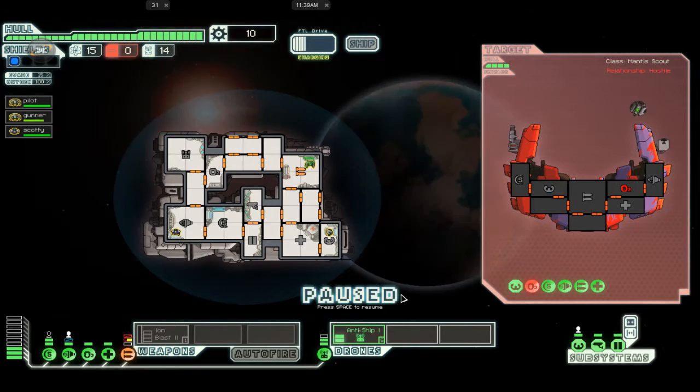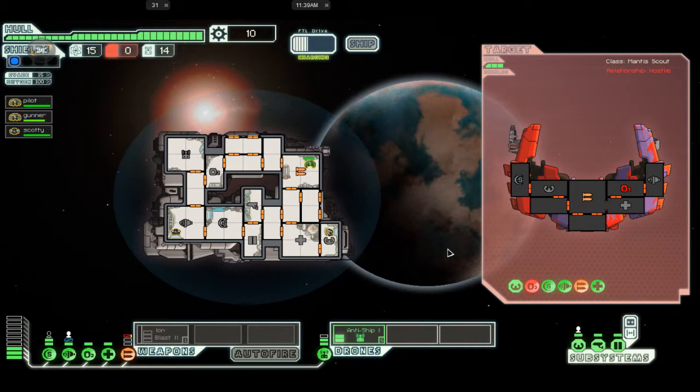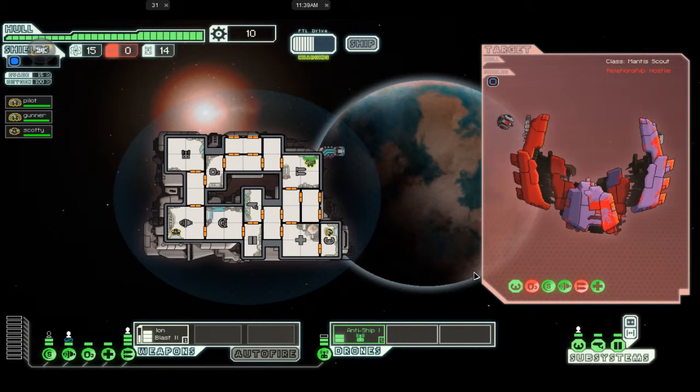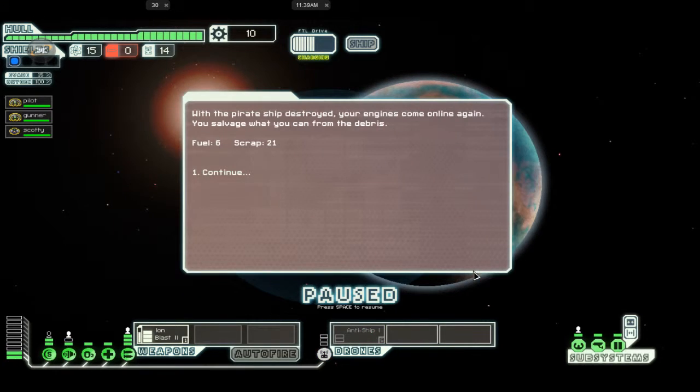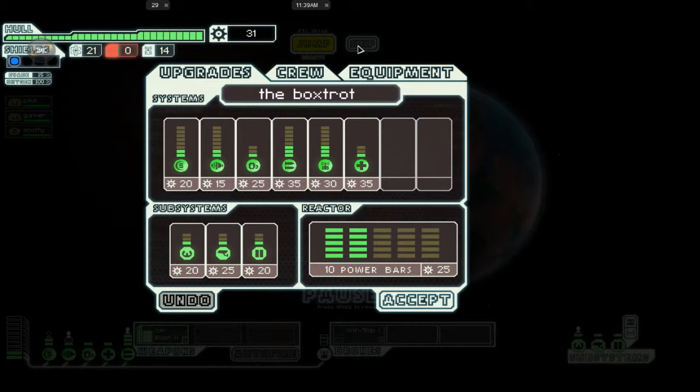Our weapons are down. We need to get a little more dodgy speed here. Turn back on ion blasts. First fight done — we've got 21 scrap and 6 fuel. Let's look at our ship. The first thing we need to buy is a power bar. Accept. Now let's jump.